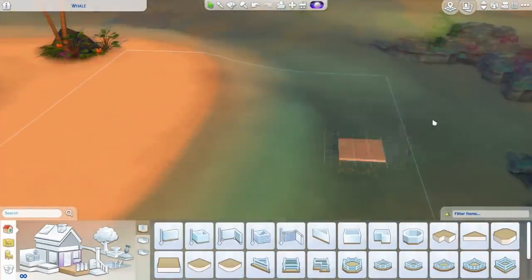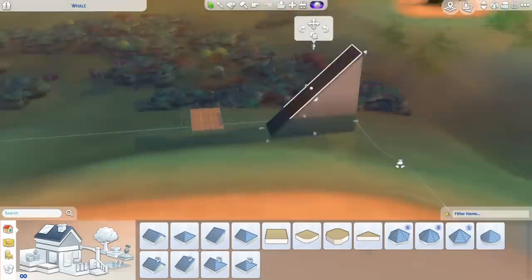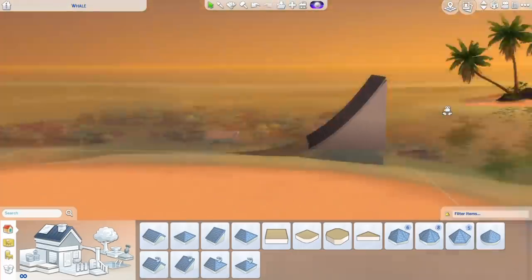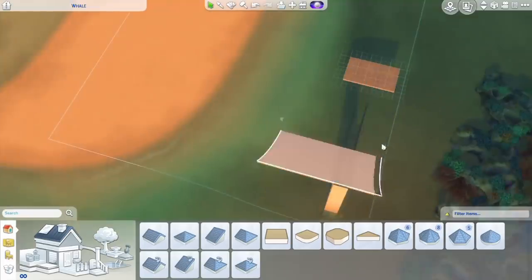Hi guys, welcome to this B-Build video in The Sims 4. My name is Irene and today I'm building Orca, a glass beach house in the shape of a killer whale. And I cannot wait to share it with you guys.